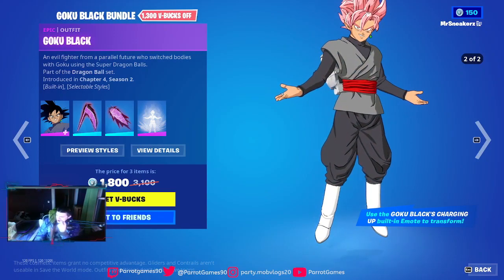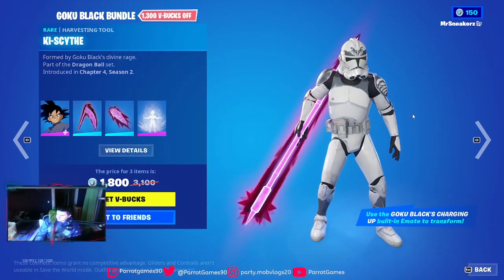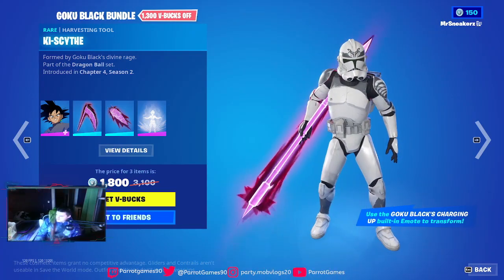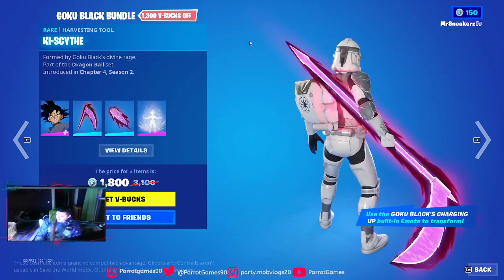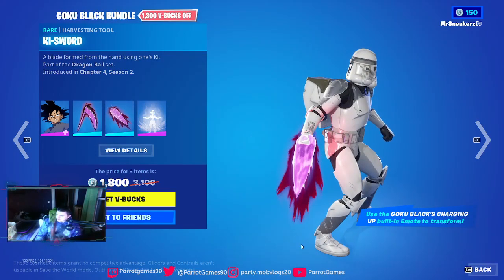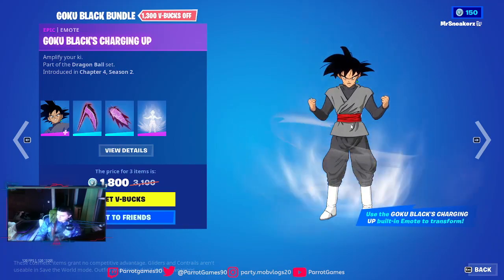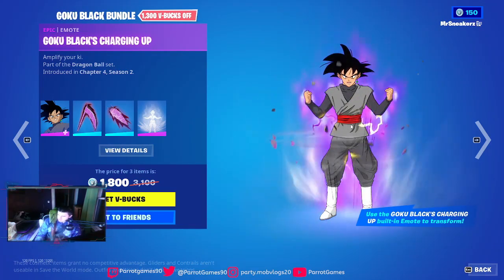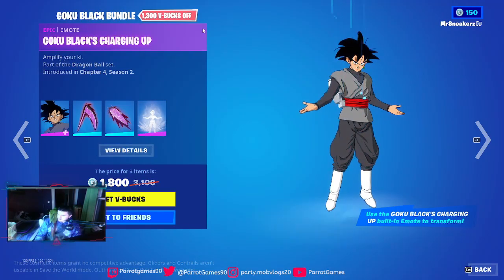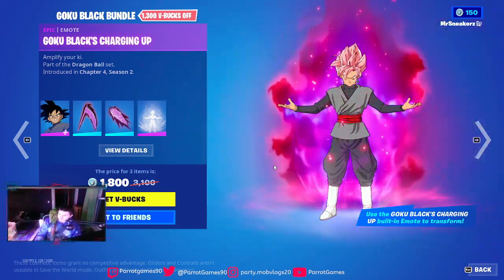Lots and lots of details. We got that ginormous pickaxe — not a bad pickaxe, giant though. You also get the smaller version of the pickaxe, which looks cool. And we get an emote — looks like if you use the emote you can transform to that character or the pink hair character.